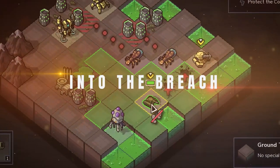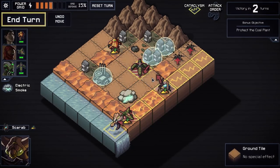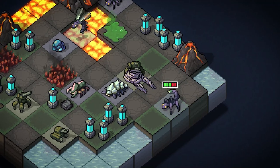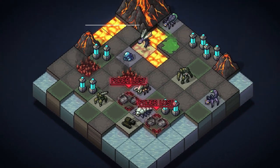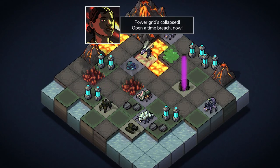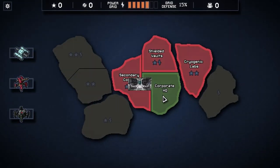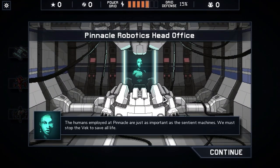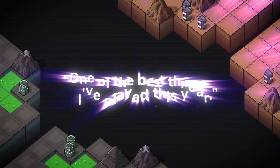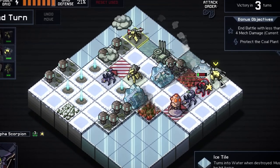Into the Breach, a tactical rogue-lite with puzzle mechanics, has become a beloved game and a reference point for many others, all thanks to its creators who also brought us Faster Than Light. In this game, players are tasked with defending the world's population from Kaiju attacks using mechs of various species, each with their own unique characteristics. The puzzle mechanics add an extra layer of depth to the tactical gameplay, making each decision crucial for survival.